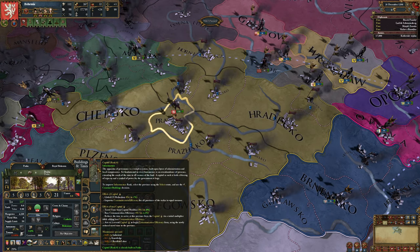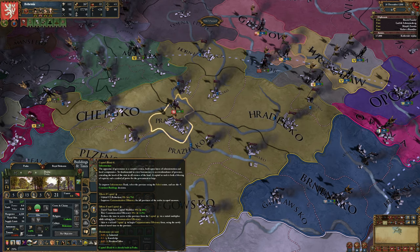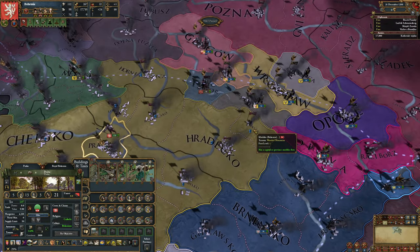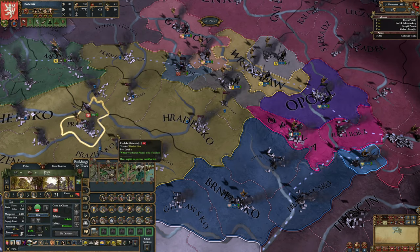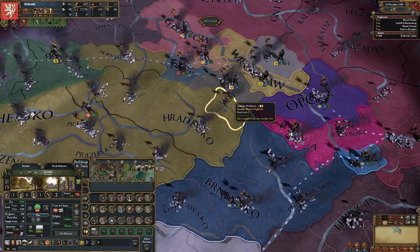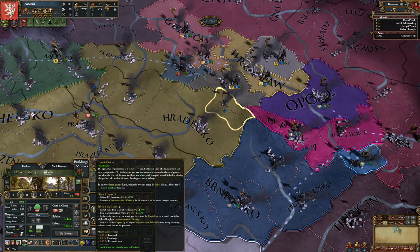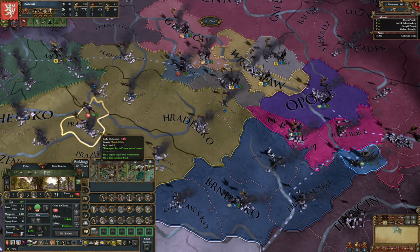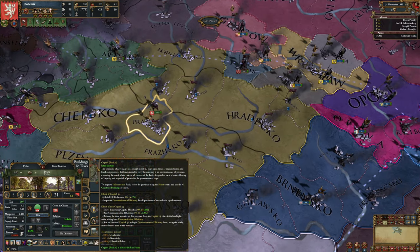Next, there is the capital building. The capital building has a flat cost — just like amenities, there is no local modification. If it's in your capital, it gives you a global communication efficiency travel time reduction, meaning all your provinces in the whole empire benefit. If it's in a non-capital, it creates what's called a local capital. So if we built a local capital here, the communication efficiency leaves Prague, travels through provinces, and when it hits the local capital it's reduced — at level 1, reduced by 8% and getting a boost in base communication efficiency. That can be really useful for larger empires.